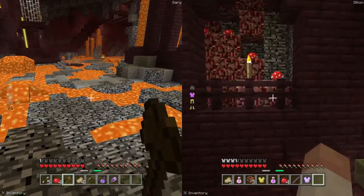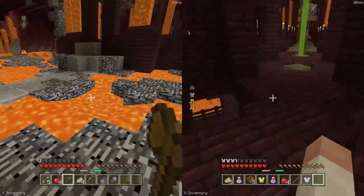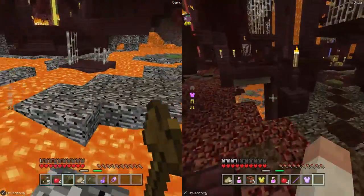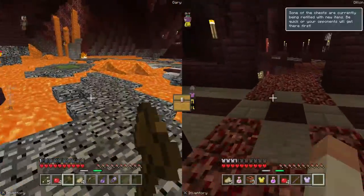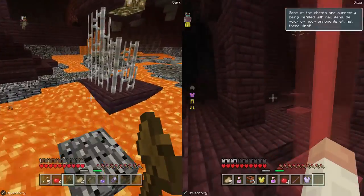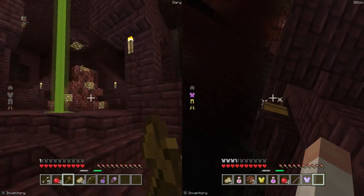Over here is the green beacon — green is my favorite color, so support that. There's no chest over here, but in the red and yellow beacon area, this part down here is parkour, so you gotta be careful about that. Over here in the red beacon there's a little chest right there.